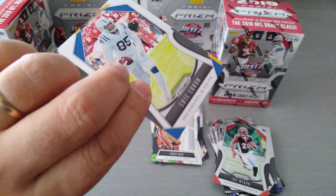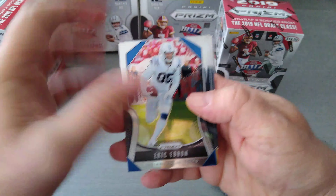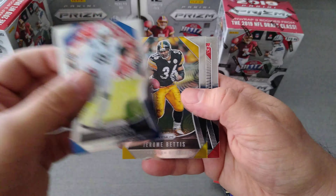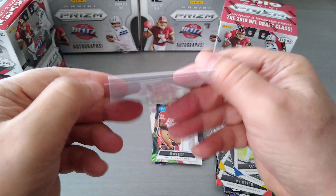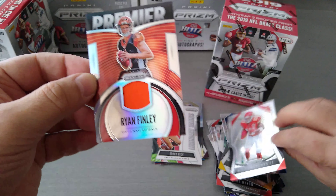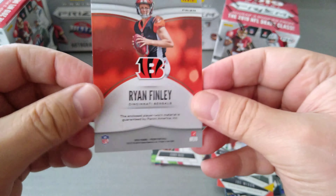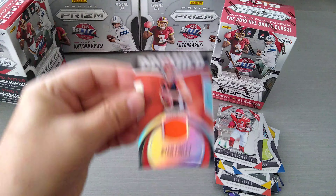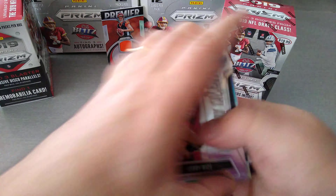Let's see what our one-color patch is. Don't expect anything big — it's a one-color patch, nothing really gonna be that special from these blaster boxes for 20 bucks. Eric Abram, Jerome Barris, Nicole Hardman — and we pulled Ryan Finley premier for the Bengals, the 0-and-10 Bengals. Simple, as I told you guys — one color patch, nothing earth-shattering. You're putting 20 bucks in, they're not gonna give you any big patches.